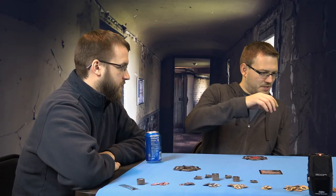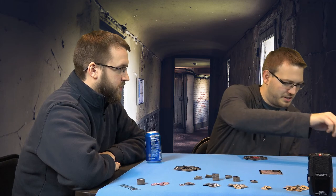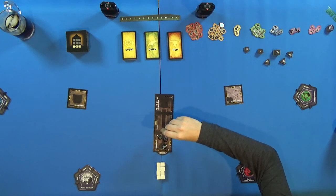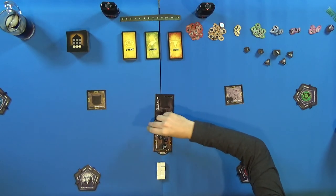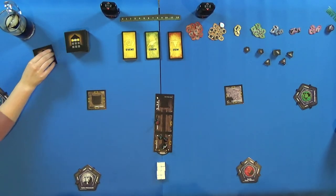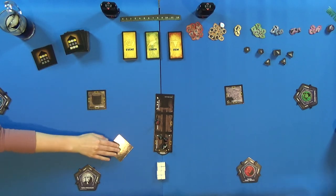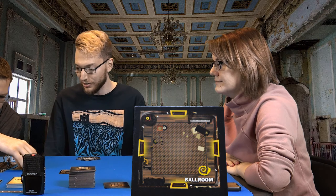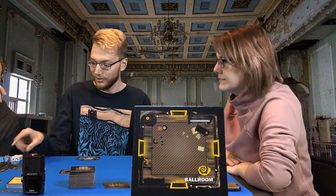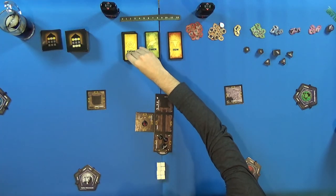Darren Flash Williams, Zach's character, makes his first move and heads toward the foyer. He draws a ground floor room tile and gets the Ballroom — which does have an event symbol, so he draws an event card.